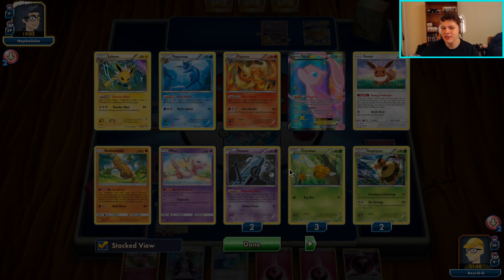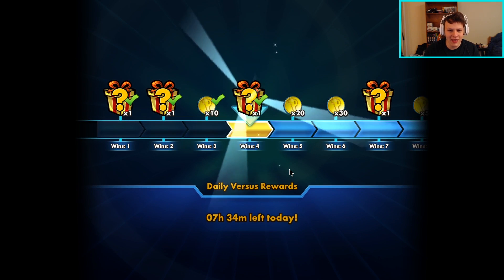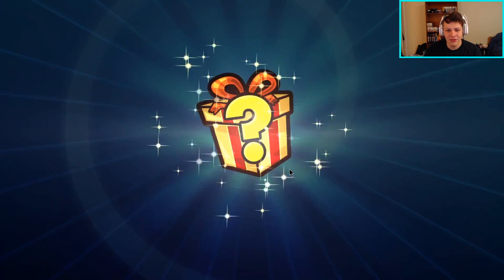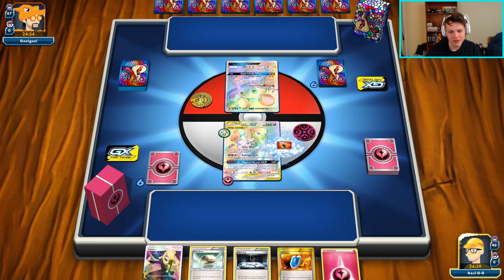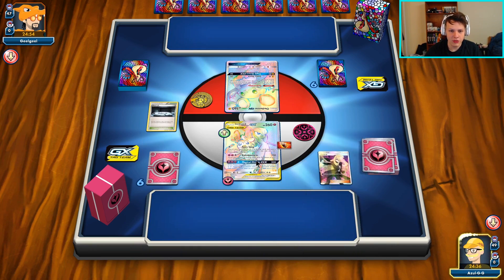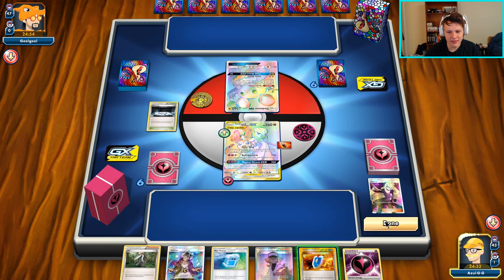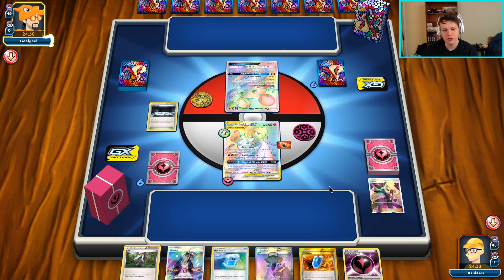The deck is just consistent at doing what it does. As long as we're attacking, we're doing what we want to do - and that's enough for Guardian to take games. We have no idea what we're up against here in this one, but our start is pretty good. We got the turn one Silent Lab to shut down abilities, got the energy attached with the Fighting Fury Belt. We have a Max Potion so if they hit us really hard we can Max Potion, attach Wonder Energy, and play N.